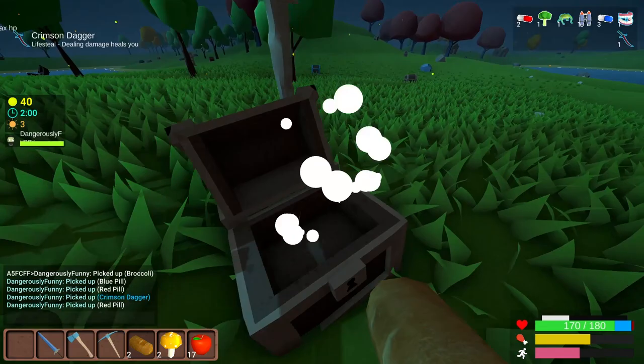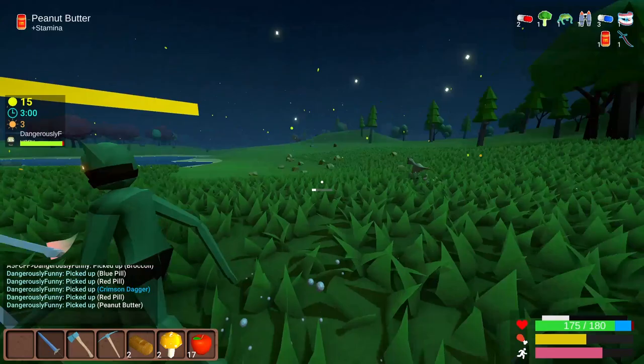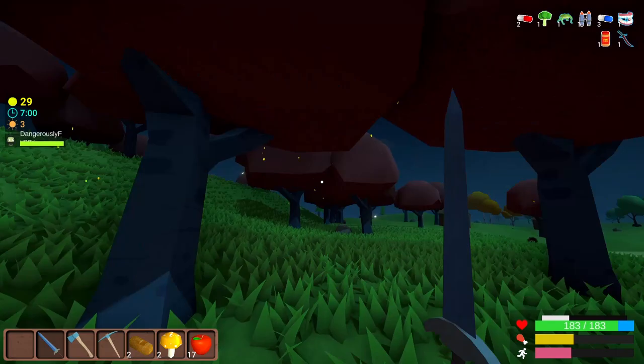That's a good one — life steal! So now doing damage will heal us, and we're going to start to do quite a bit of damage, hopefully before too long. This one's going to give us extra stamina, which is also pretty good. Now I can heal by hurting things, and that's my favorite thing to do. I need to remember that I'm looking for oak trees, which are actually these big ones right here, so that's handy.